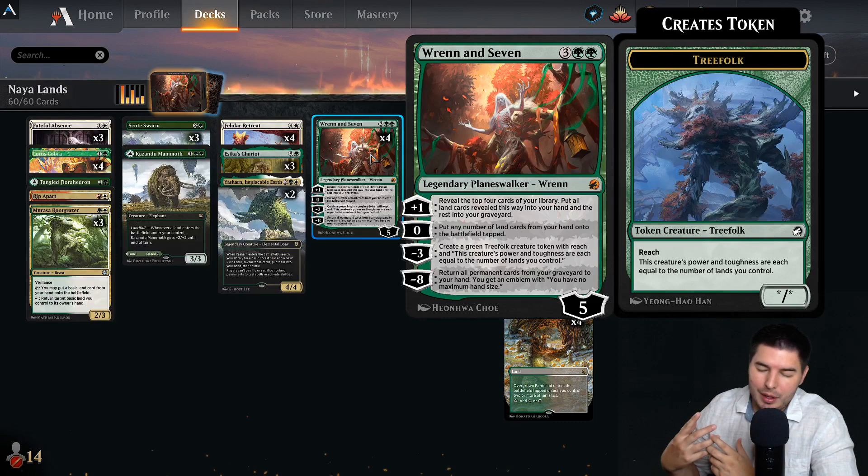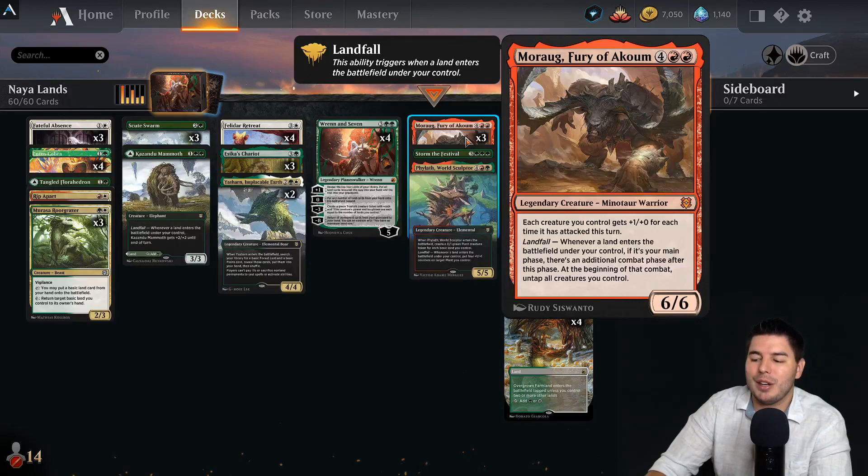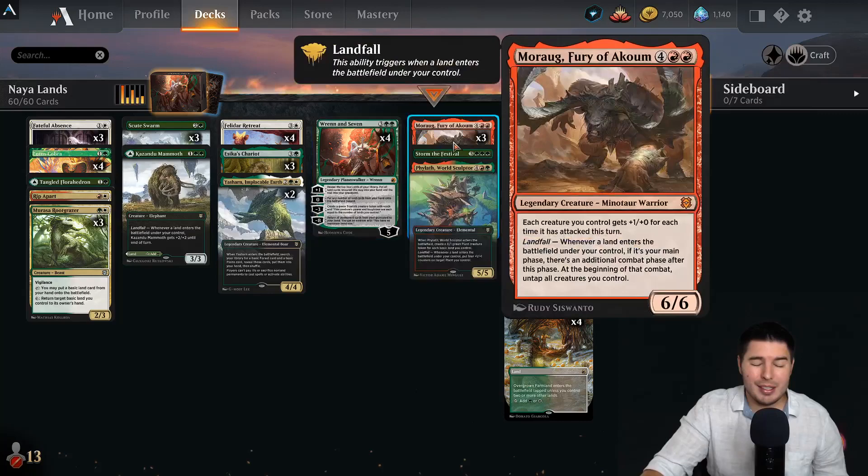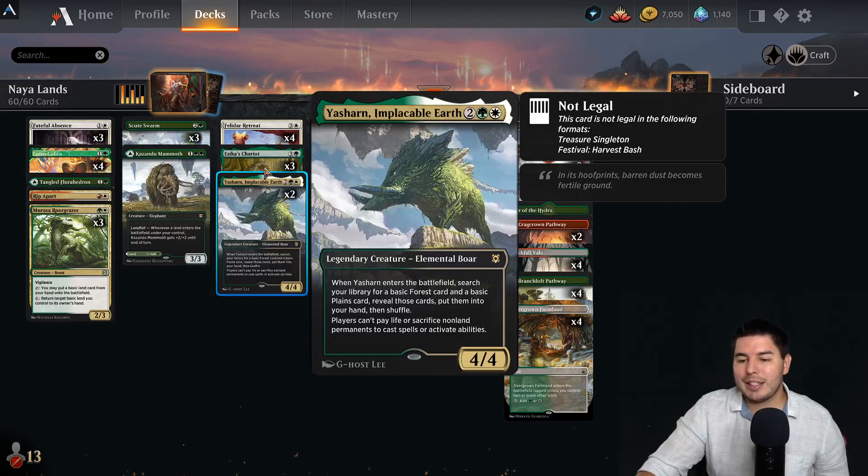Renin 7's plus one ability lets us get lands to our hand, then put any number of lands from our hand onto the battlefield tapped. With this, each landfall trigger creates an additional combat phase and we untap those creatures at the beginning of that combat. They keep attacking and go crazy. All we need to do is build a decently wide board and we have a turn six win potentially.